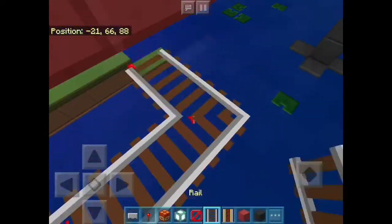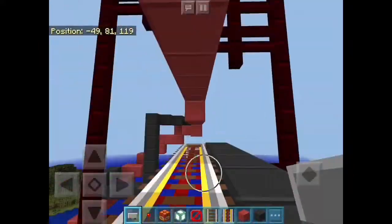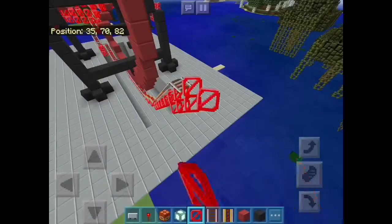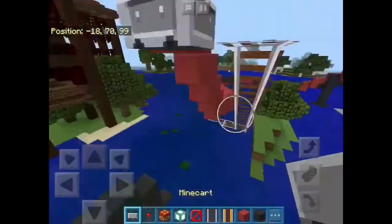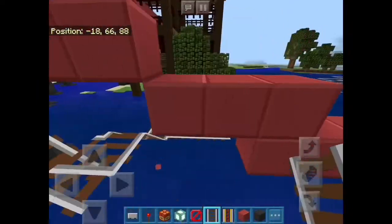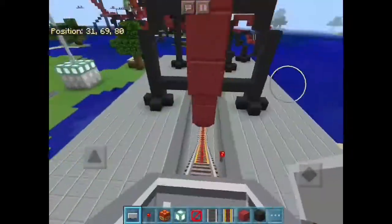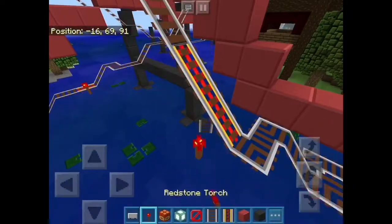The track was getting too close to the track below it in the loop, so I ended up changing it altogether. I also found that the barrier blocks were too low, so I raised those up. I'm thinking about changing the redstone timings for the slime block launcher on the loop to make it a little faster, because right now you're sitting on the slime block for a second, which isn't realistic for a vertical loop.